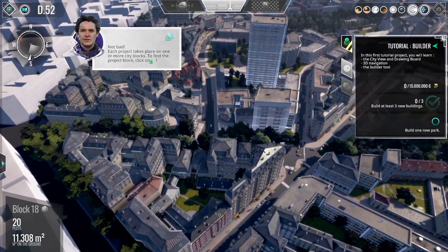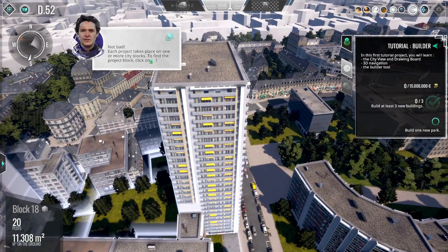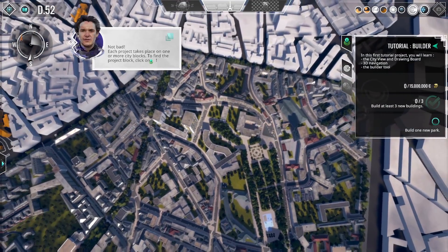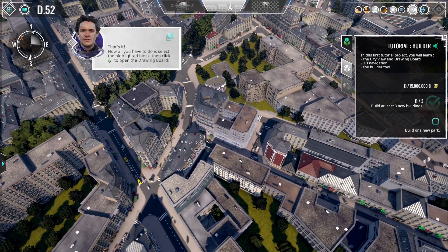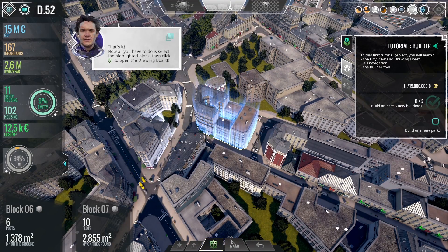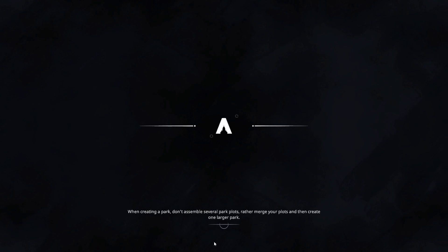Of course, it also has to look a certain way. That building there would be a perfect office building, or possibly a residential building with the little balconies. That one is an eyesore — I hope we get to delete it and build something else. Let's see what we're building. Now we can see a little bit of information: empty housing is 11, housing for 102 people, and the cost is 12,000 euros per square meter — that's the cost of operating or leasing the land. Open the drawing board.